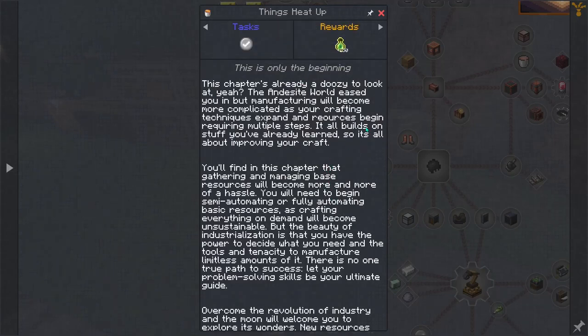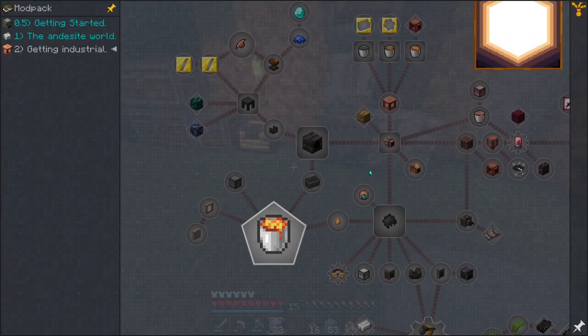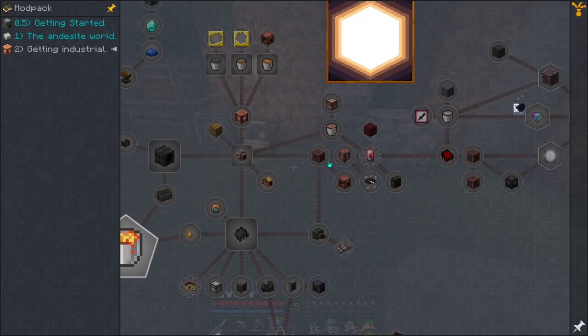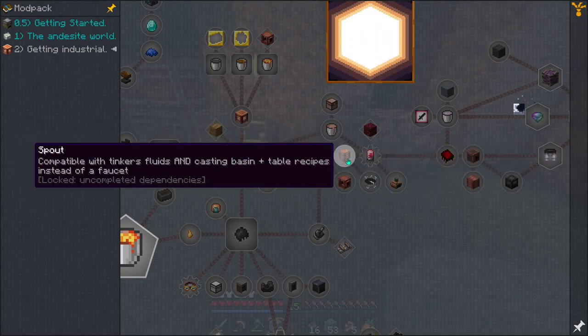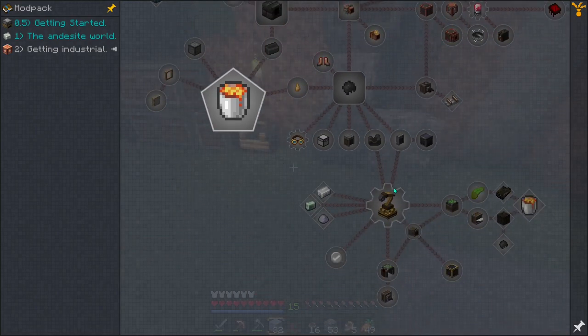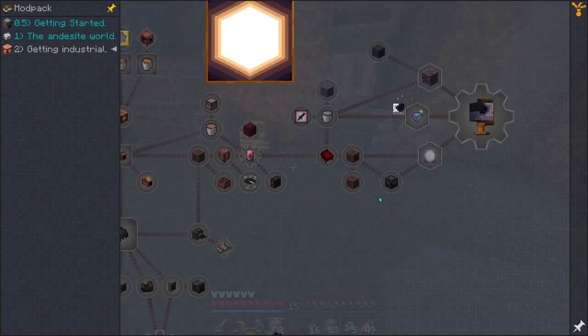That's a lot of text so I'm going to read that really quick and then we'll come back. It seems like this chapter is all about early game automation. The last paragraph reads: 'Overcome the revolution of industry and the moon will welcome you to explore its wonders.' So a lot of the early game automation stuff is going to be inside this chapter. We have the copper casings, fluid stuff, Tinker's Construct content, and even the mechanical arms — which I haven't had a chance to play with yet.